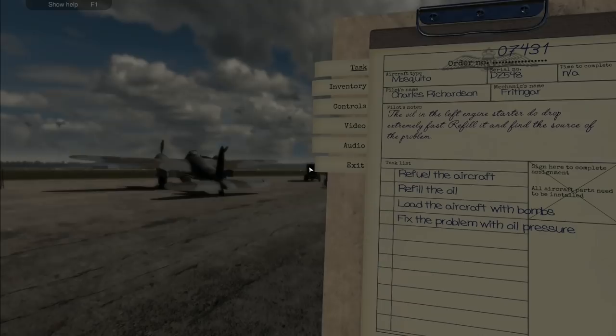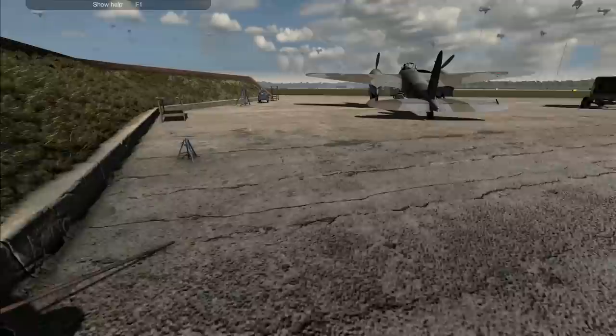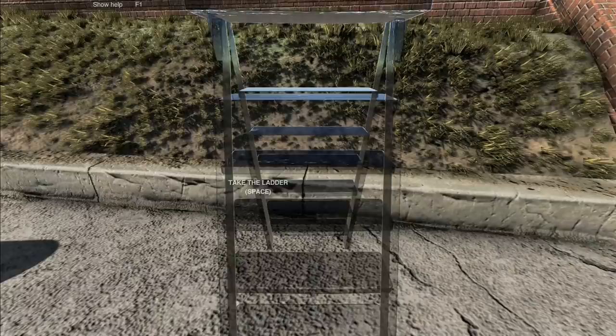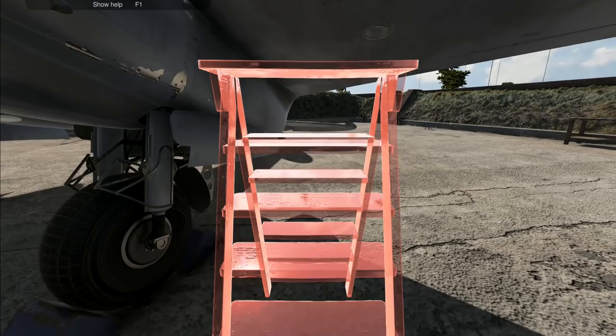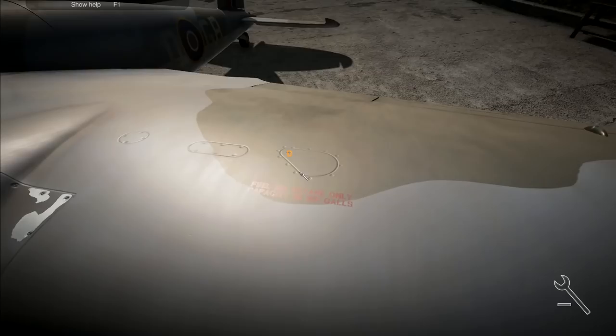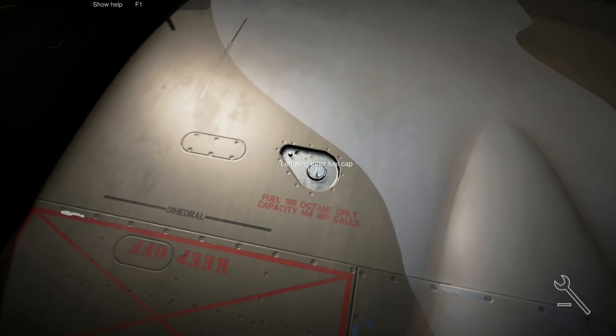New job: the oil in the left engine has started to drop extremely fast - refill it and find the source of the problem. Tasks: refuel, refill with oil, load with bombs, and fix the problem with the oil pressure. Right, back on the fueling job again - get that one out of the way, take the ladder, run over here, climb the ladder, left wing - there like that.